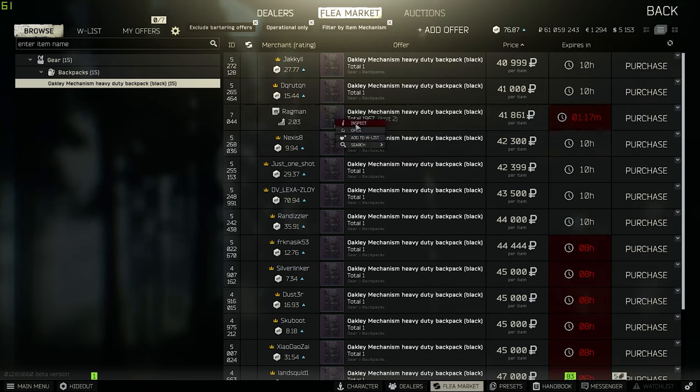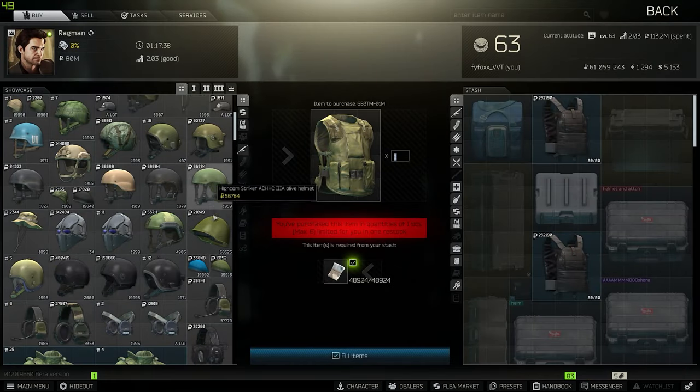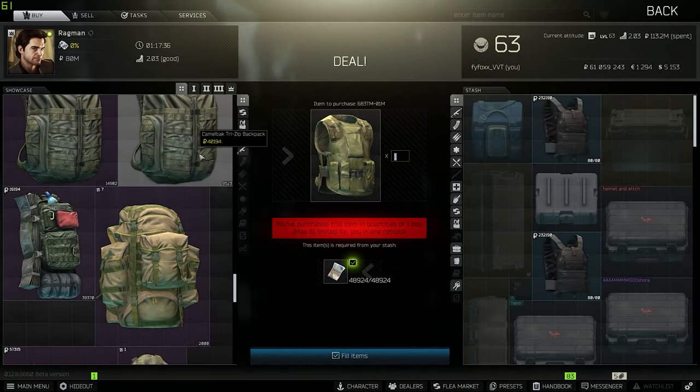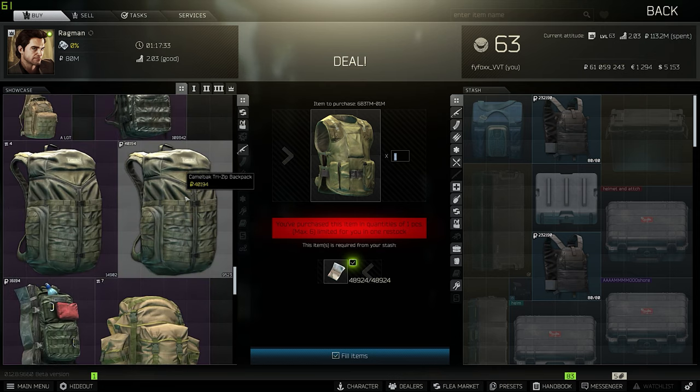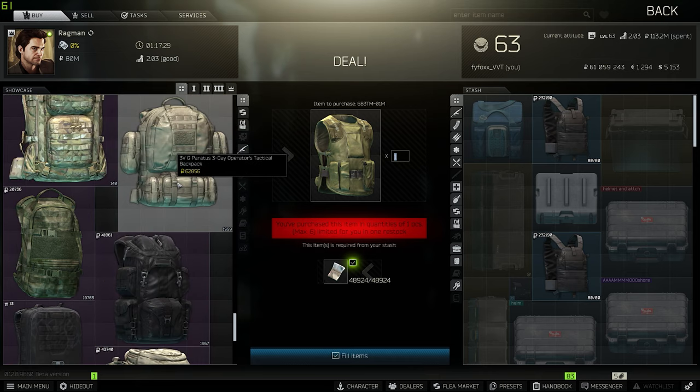This is the Oakley Mechanism Heavy Backpack — a backpack that's relatively small on your character's back, so it won't give you away as much as the Raid backpack. The 32-slot container size is bigger than a Tri-Zip, bigger than a Beta, bigger than all the standard scav and barocked backpacks. It's a pretty good budget option. If you want to spend a little more, you could buy an Attack 2, Pilgrim, or Paranus backpack off the market.